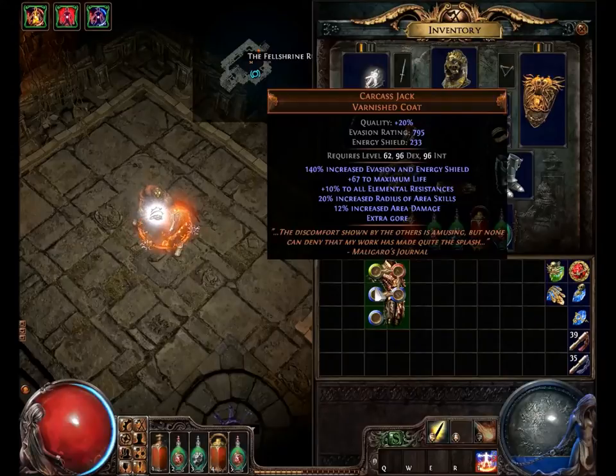Carcass Jack. Varnished Coat. Quality 20% — I increased the quality on mine. Evasion Rating 795, Energy Shield 233. So this is obviously a dexterity-intelligence armor, typically for the Shadow. Requires level 62 with 96 dex and 96 int — pretty steep. 140% increased evasion and energy shield, 67 to maximum life, 10% to all elemental resistances, 20% increased radius of area skills, 12% increased area damage, and extra gore.